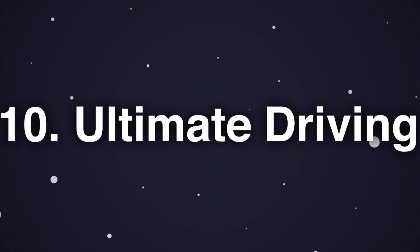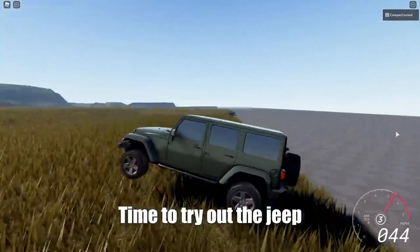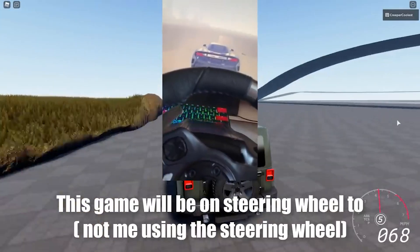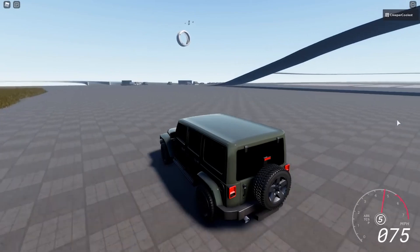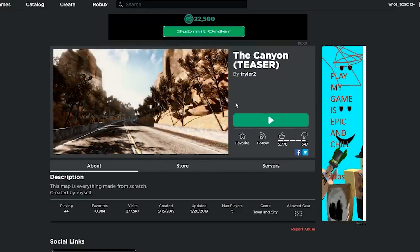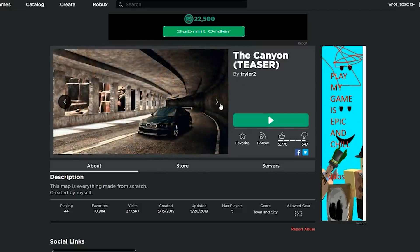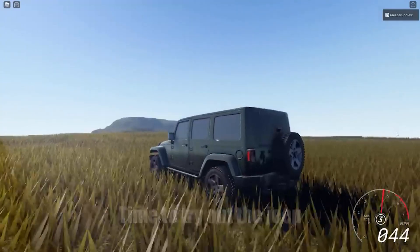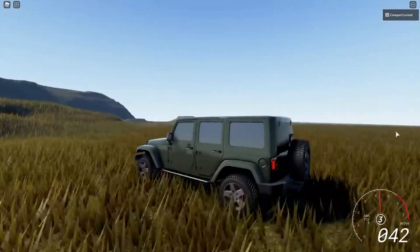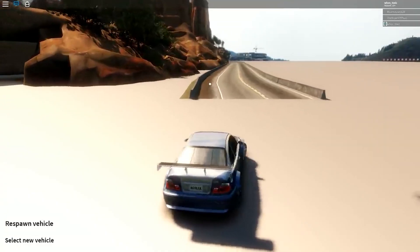10. Ultimate Driving. Ultimate Driving mixes the excitement of driving with the joy of exploration, introducing enormous open areas for you to explore to your heart's delight. You can even go off-roading in your vehicle. You can spend your credits on a variety of vehicles — including muscle cars, vintage, tuners, and even buses and RVs — the more you play. There's something for everyone among the hundreds of automobiles available.